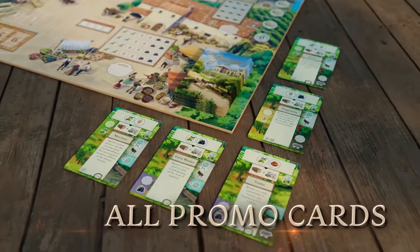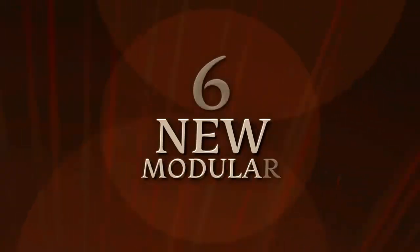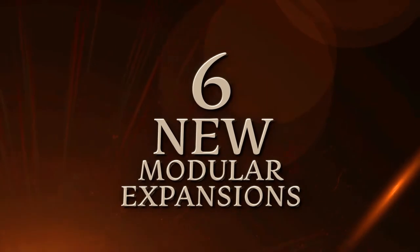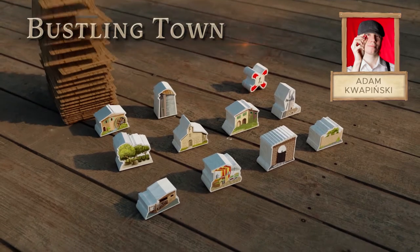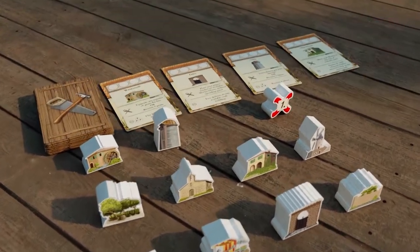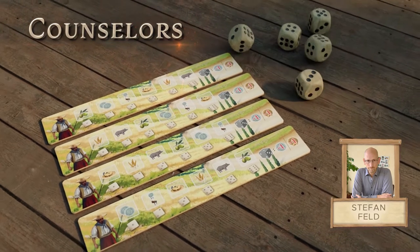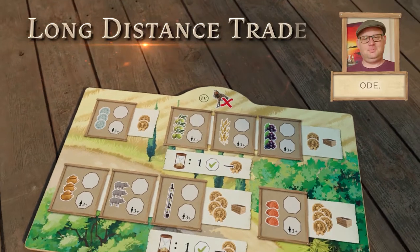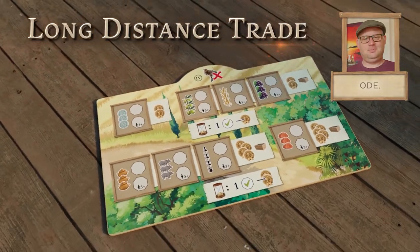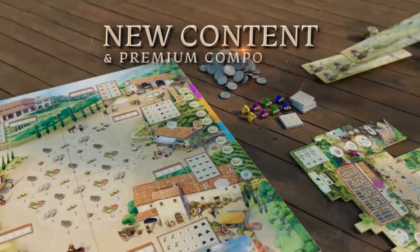Includes all existing promo cards, new roof tiles and six new modular expansions. Among them: Bustling Town by Adam Kvapiński with ten wooden buildings and a set of new dice-based actions; Counselors by Stefan Feld with four player mini boards and a set of five new dice; Long Distance Trade by Ode with a new sideboard. And even more new content and premium components.